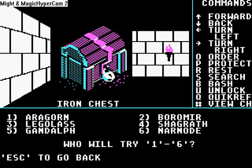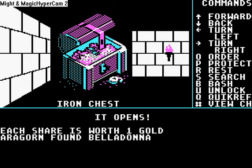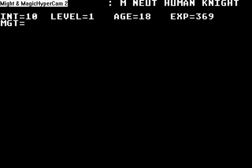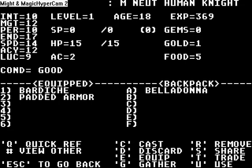Shagrath is our robber, so we want him to open the chest. We got a belladonna. Let's try to equip it. No — that's just a flower. What do I do with a flower? Oh well, it's fine.